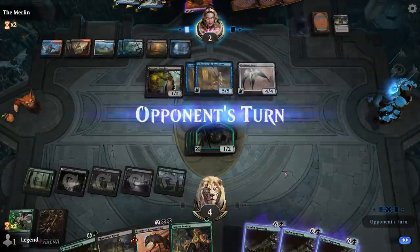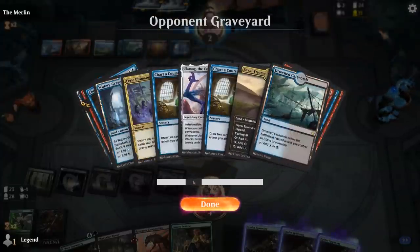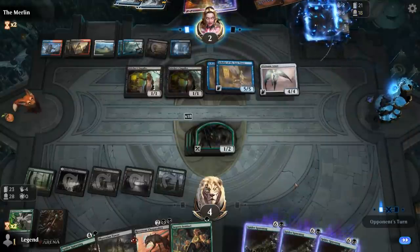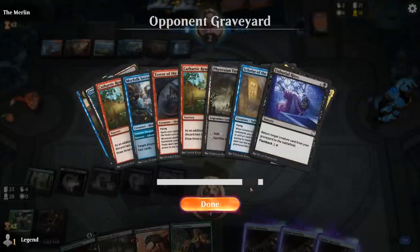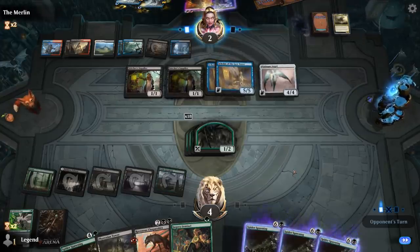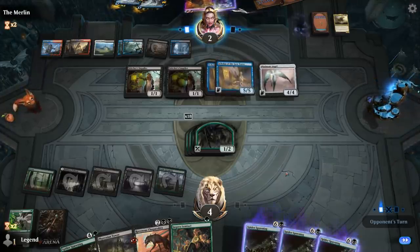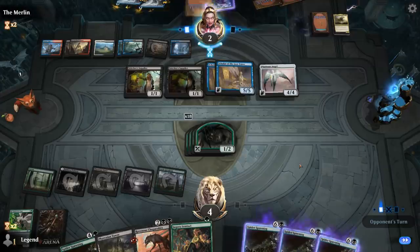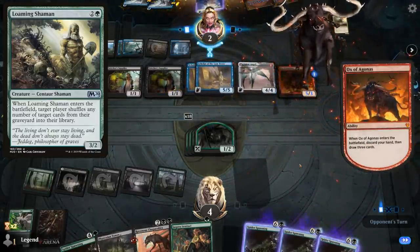Next turn kill Platinum Angel on attack. Would we have died to Terror of the Peaks? Ulamog is 10 damage, X is 14 damage. There's a Zacama in the graveyard too. They can reanimate another Scholar now that it's been milled, which gets back the other Ultimatum — now we'll definitely be dead. Otherwise we would have had it; ended up being closer than it looked. This is the type of matchup where having a silver bullet to deal with the opponent's graveyard — like Loaming Shaman or Scavenging Ooze — would significantly improve our chances.